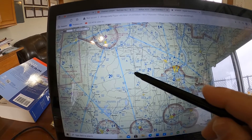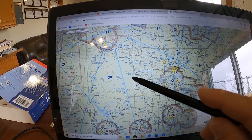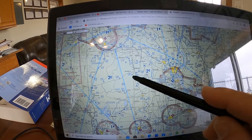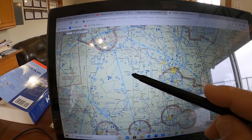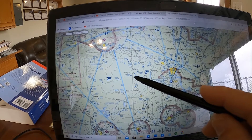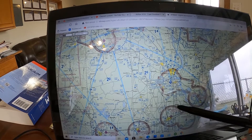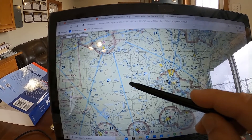Third part of the question: in Class G airspace at 300 feet, what special equipment is required? The answer is none — you don't need a radio, you don't need ADS-B out, and you don't need a transponder with Mode C.